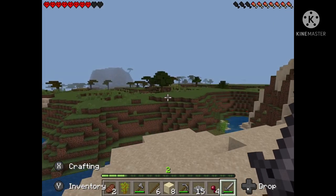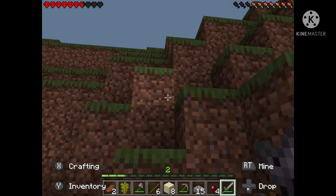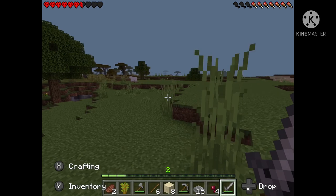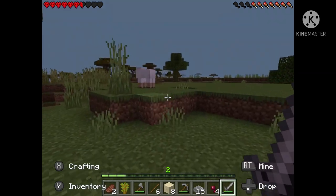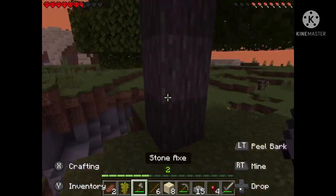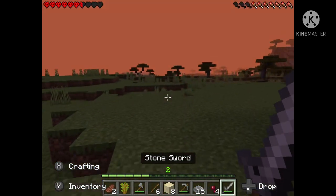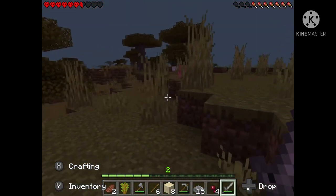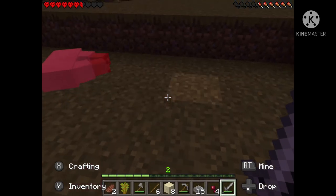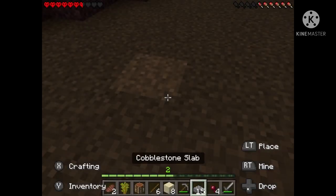I was gonna cut this part out but it turned night time, so I need sheep. I don't have enough food. Luckily I see one there - okay, let's kill this sheep. While I wait for another sheep I'll mine some wood. There's a cow but we need a sheep. Okay, there's a sheep right there - it spawned in front of my eyes. It's dead and now I can craft my bed.